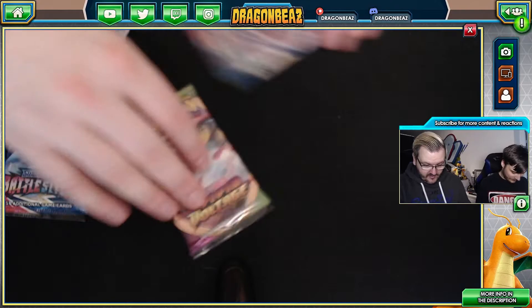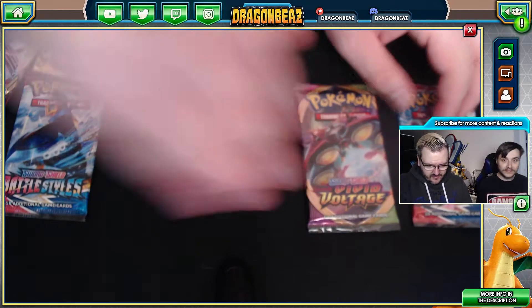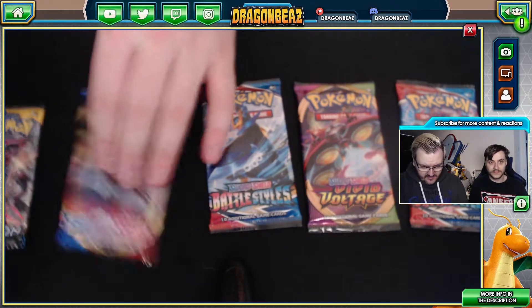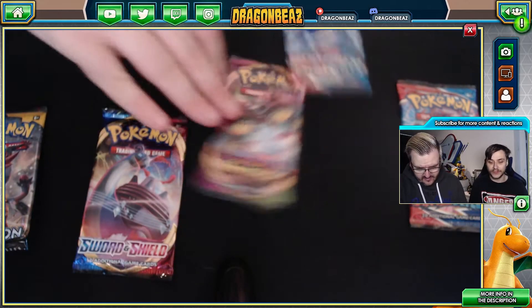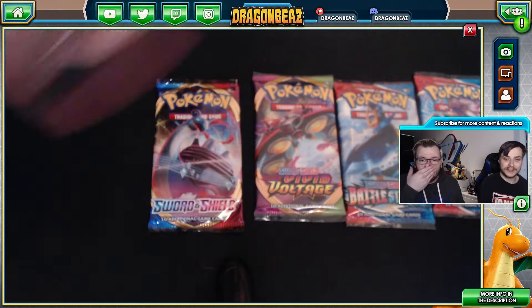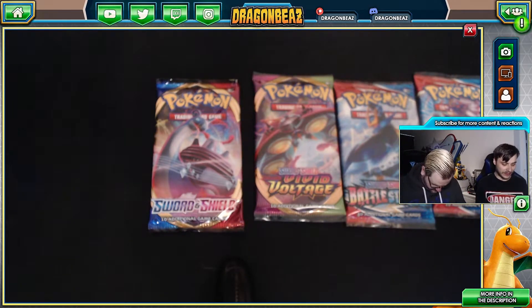Actually more Pokemon card storage, most likely. All right, so we've got Battle Styles, Vivid Voltage, we've also got Sun and Moon and base set Sword and Shield. Let's do them in order of release, so we're starting with Sun and Moon. I can see the Incineroar on the front. I think it's four packs still for Sun and Moon, or is it three? Either way, we'll see — it's four.